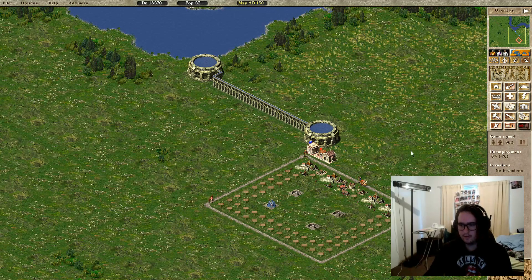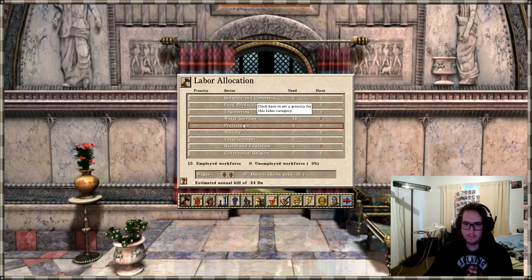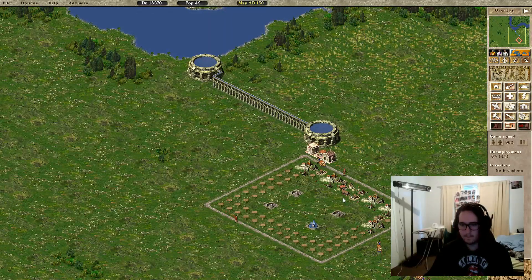We'll do that so they get water. We'll set preference and take taxes down to four percent — hopefully I remember to sort that.